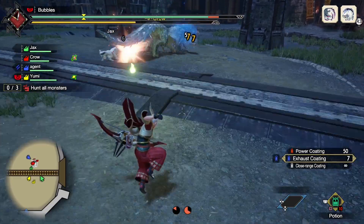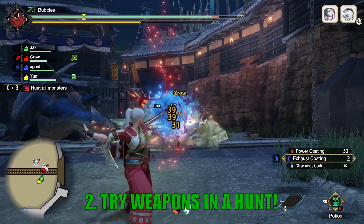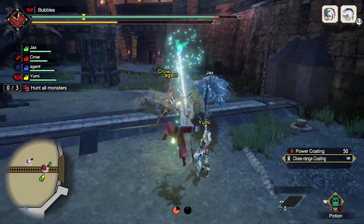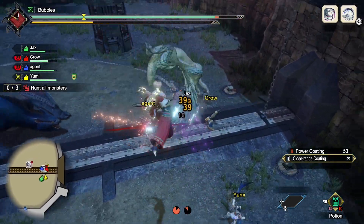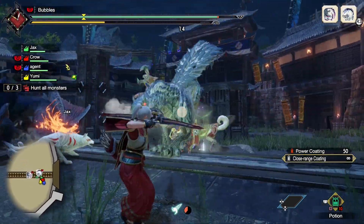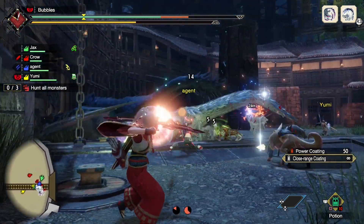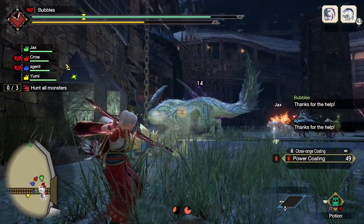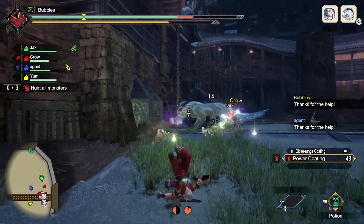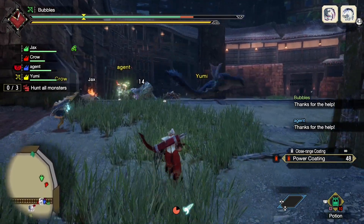Tip number two — and before you click off this video because this tip is in every single tips and tricks video — try out a weapon on the field against any monster. You will quickly figure out whether the weapon meshes with you or if it doesn't. In combat, you will notice the flaws that come with the weapon. Every weapon has them, from managing stamina to slow attacks to long combos that stop you from doing anything. Try the weapons out, and if you don't like how the weapon performed, try a different one. Do not torture yourself playing a weapon you do not enjoy. Every weapon is viable.